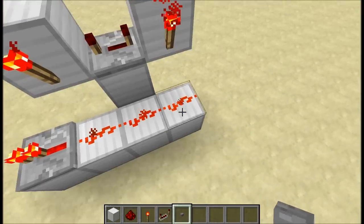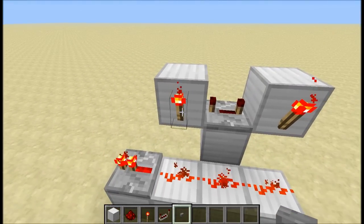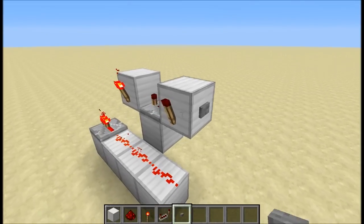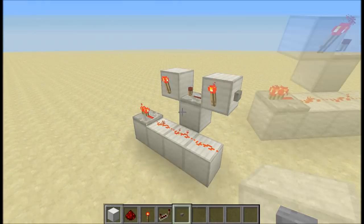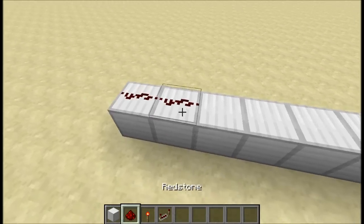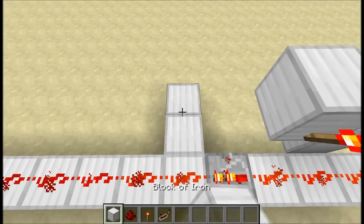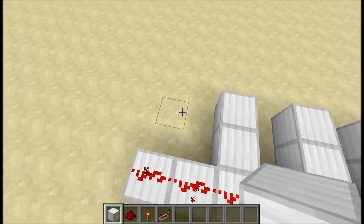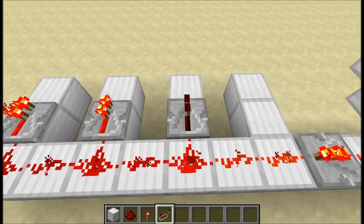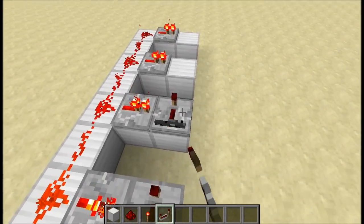When we press this button we're going to unpower one torch but this will remain powered. There's going to be a delay before the other torch turns off, and then the output is going to be off for a short moment of time before the first one turns back on again. Now place seven blocks in a row, put redstone on top of all of that, then put two blocks behind the first one and then every other block place two blocks — put a redstone repeater facing forward on each of these, and then on the other ones place them facing this way and set them to the full delay.